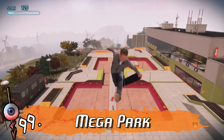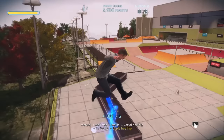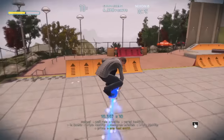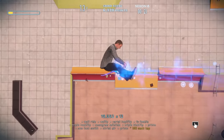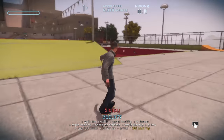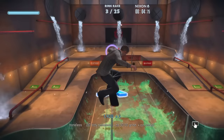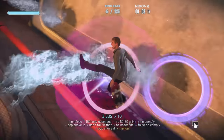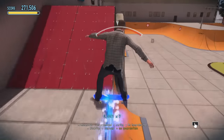Staying with Pro Skater 5 for number 99, we've got the Megapark. Same scenario, only we have a lot more space and many ramps for launching into the atmosphere. If it weren't for the hidden sewer location, this level might be lower down the list, but thanks to the additional space, the added personality and variety give it something more than first meets the eye.